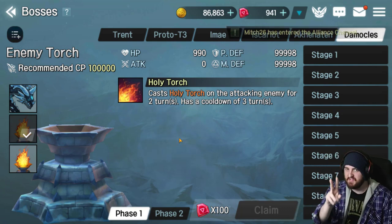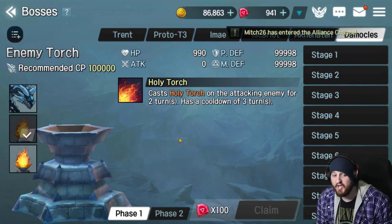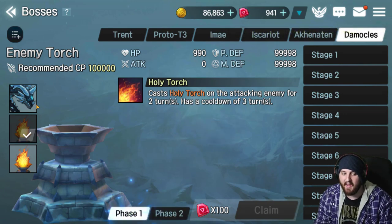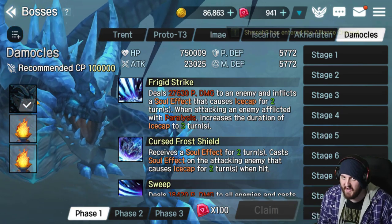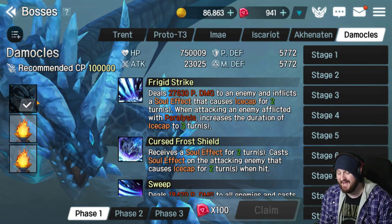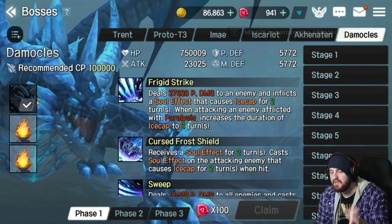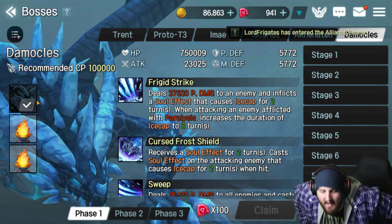Phase two is going to happen at 60% and phase three at 20%. If you're not running the great spirit set, you can't abuse the phase transitions like you can for Emei to push past the actual break point. Don't waste your damage. Don't waste your big abilities. When it gets to 60, it's going to stop. When it gets to 20, it's going to stop. So don't waste your damage — use baby chip damages to get through those phases.